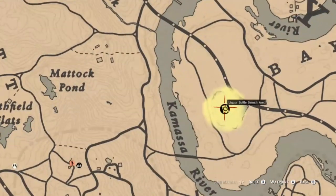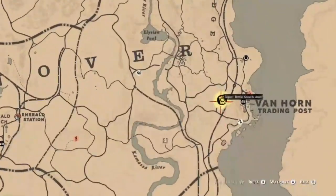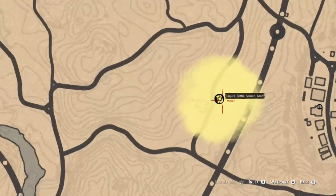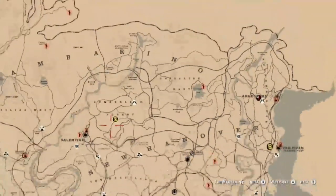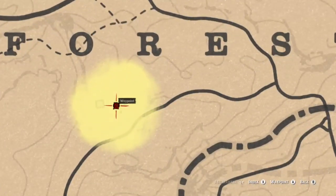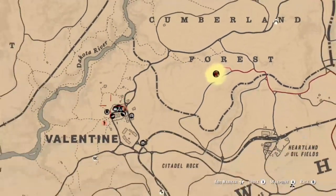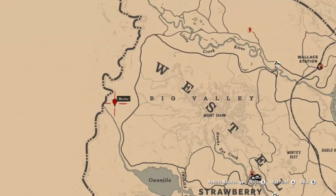For the alcohol bottles, you can find one in Brightwater Manor at the dining room table. There's also one at the location we just showed for the spoonbill. West of Van Horn there should be another one, and at this location in Cumberland Forest you should find another alcohol bottle — I think that's at the gang hideout there. There's also one just north of where the cougar spawns in Big Valley.